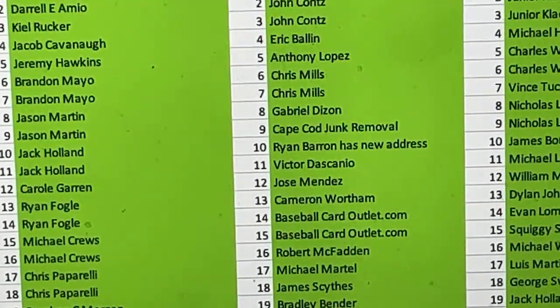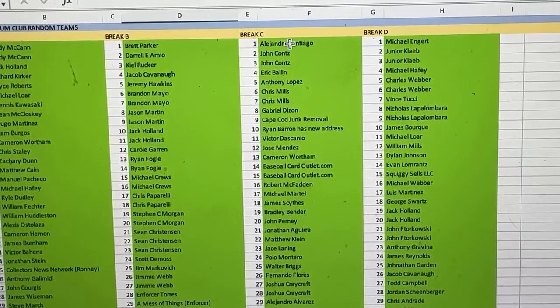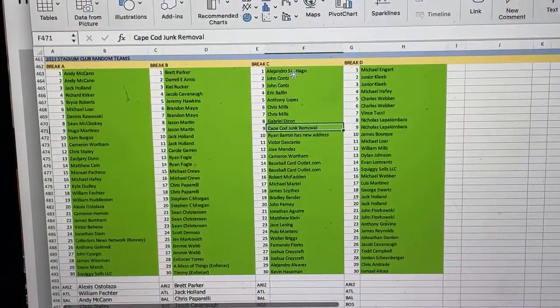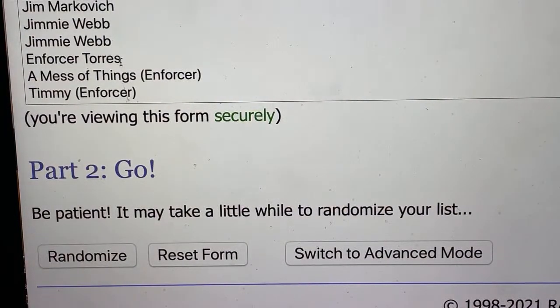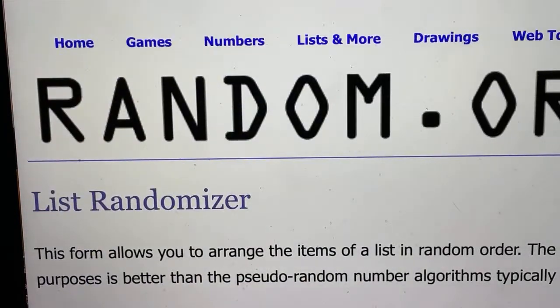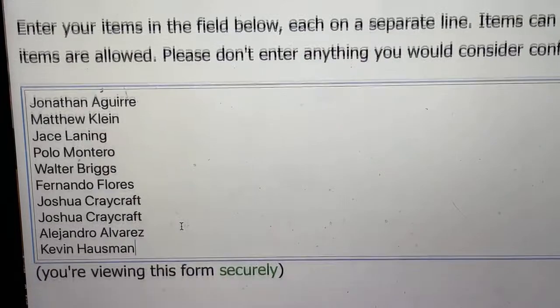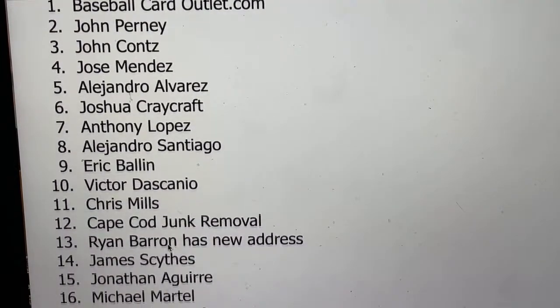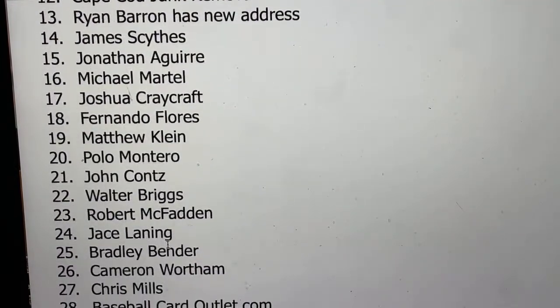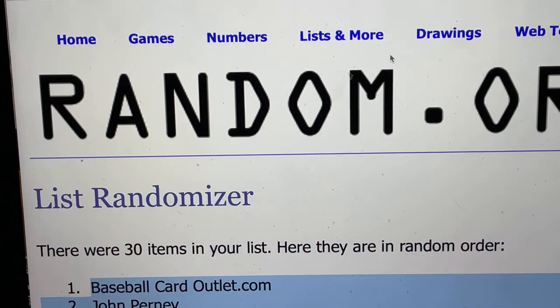We've got two more rounds to do. Break C sold out just shortly before going live — I only had exactly 40 boxes, so I didn't have any more I could do. Here's the folks in Break C — let's randomize those names right now and see who gets paired up. I know Baseball Card Outlet's going to have the Diamondbacks — let's copy the list and see who you get for the third round of this Stadium Club break.